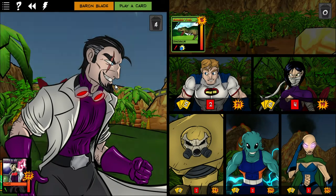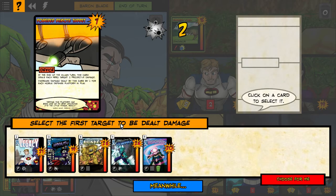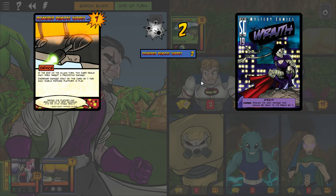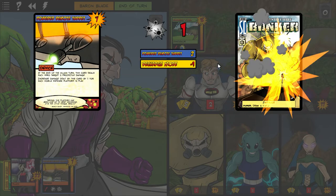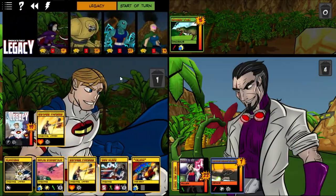Baron Blade plays Powered Remote Turret. At the end of the villain turn, it deals each hero target 2 projectile damage, increased by 1 for each Mobile Defense Platform in play — thankfully there are none. So everybody takes 2. Recharge Mode reduces Bunker's damage taken by 1, so he only takes 1. That's all Baron Blade does this turn.